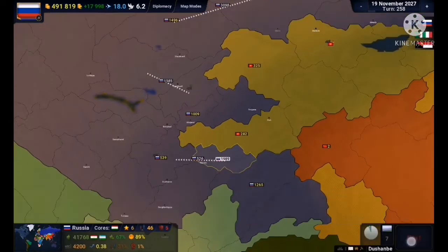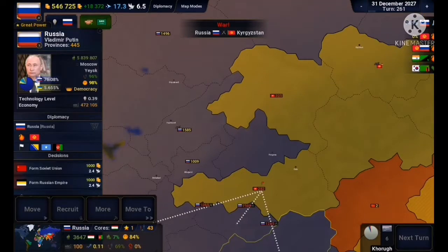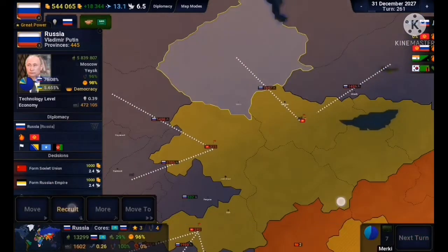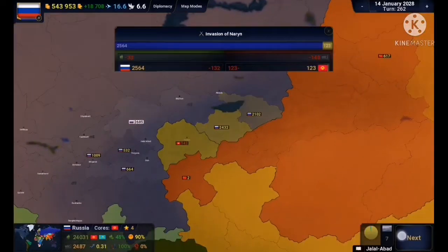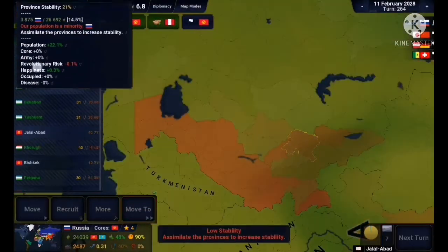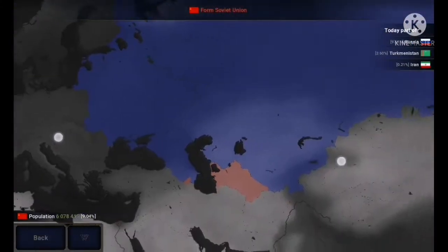I plan the invasion of Kyrgyzstan and realize I left some provinces open, which I quickly refill with around 500 troops. It works — they aren't able to take it, and just like that, in one turn, I take Kyrgyzstan.